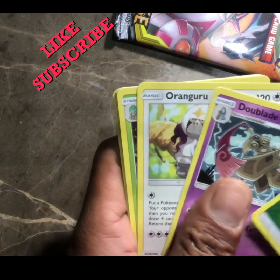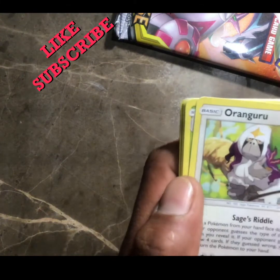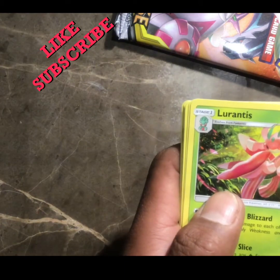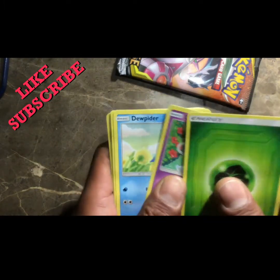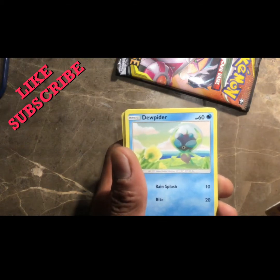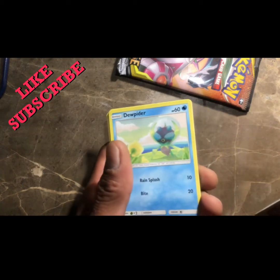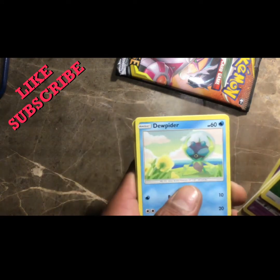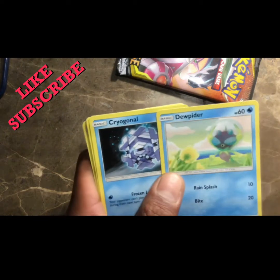Double Blade - some of that looks pretty cool - a Kangaskhan, non-holographic. Lurantis, Griffloom - and forgive me if I'm saying these wrong, I'm still new at Pokemon. I'm kind of learning the game right now slowly. I'm not one of those types that just jump right in - I want to learn it as best as I can so I have a good fighting chance, and I don't want to be embarrassed by like a three or four year old. Shoutouts to my niece Mick for that one.